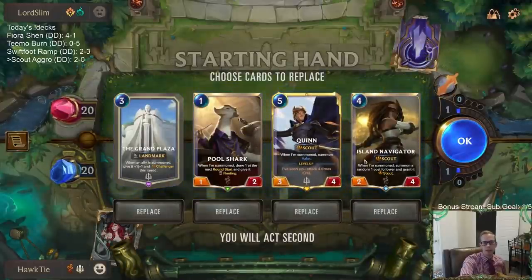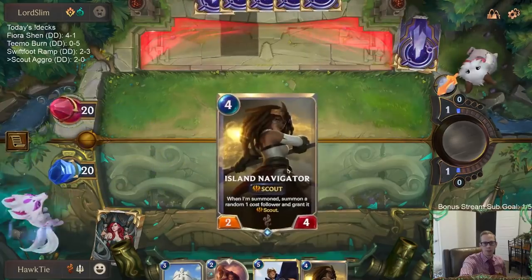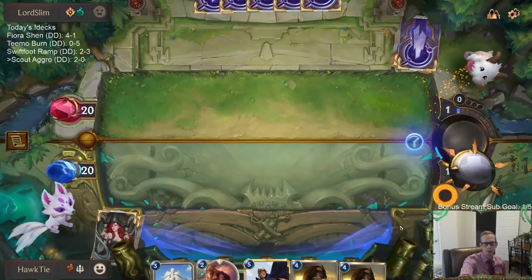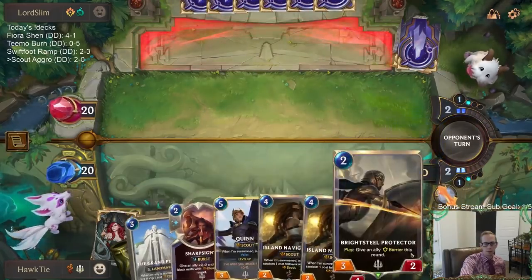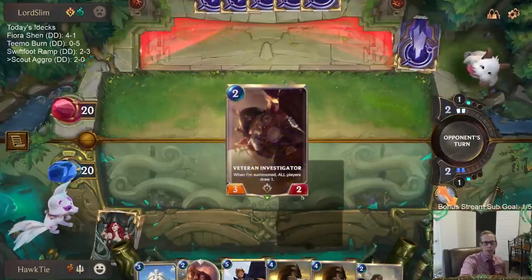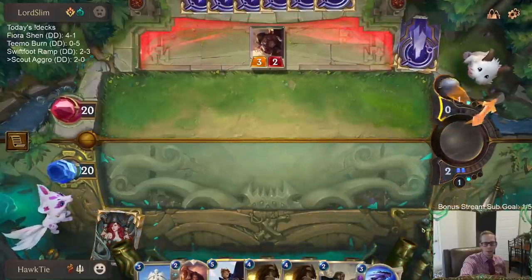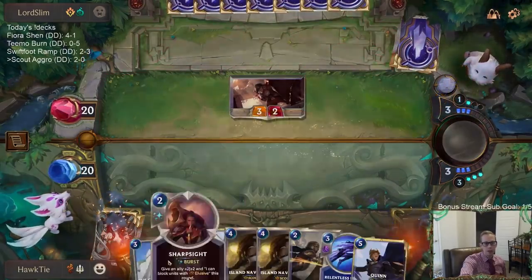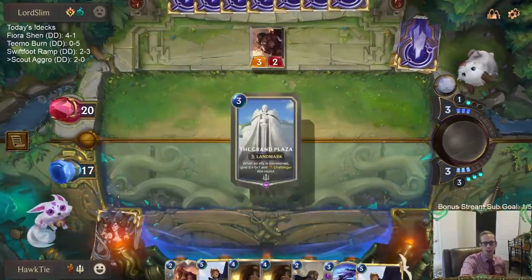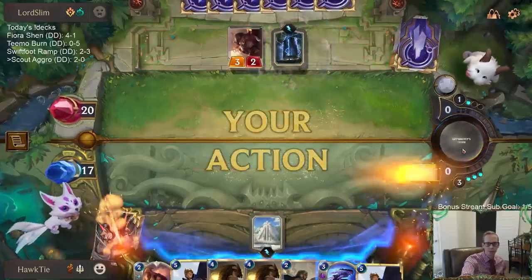I like Grand Plaza into Navigator and Quinn. I'll send the Pool Shark back — I don't think I need it. I'm glad there's no Teemo right away; I was scared of a real aggressive start. I'm scared of Aftershock, but hopefully none of that. Foundry up.